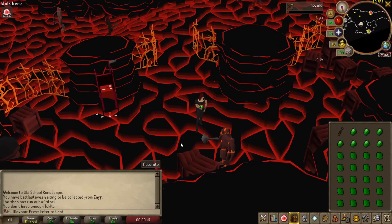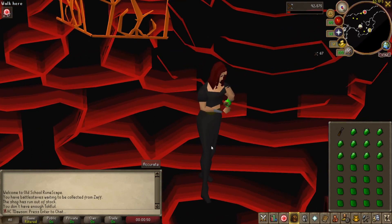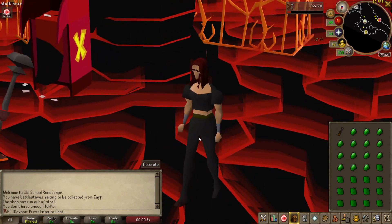Also, this animation for cutting gems — I don't know if it's just me, but I feel like that might need to be updated. It's like I'm just spinning a gem. It doesn't even look like I'm cutting it.